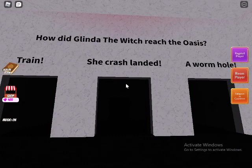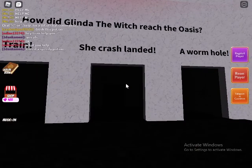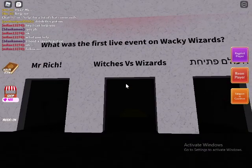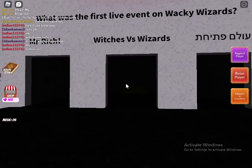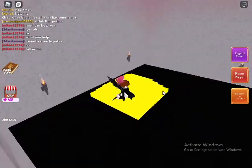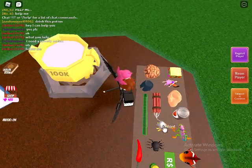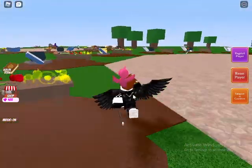How many eyes does Mr. Rich have? If you guessed one, you're correct. How did Glinda the witch reach the Oasis? She crash landed — the answer is right in the middle. The final question: who was the first live event on Lucky Wizards — Witches vs Wizards, or the Rich? If you guessed the Rich, you're correct. Grab the item, teleport to the cauldron, and give it back.